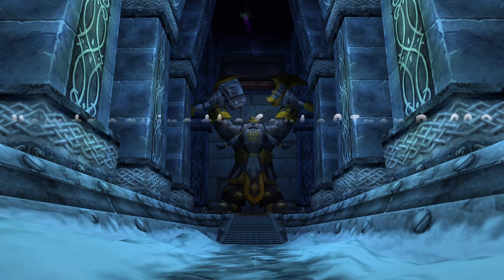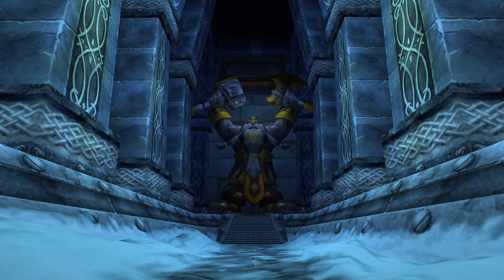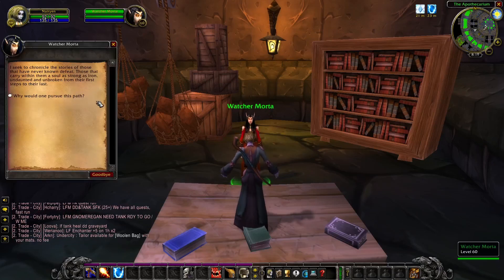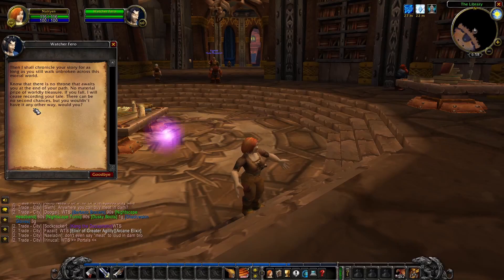Now, how to acquire the Soul of Iron buff. With the implementation of the buff, Blizzard also added two High Elf NPCs. On the Alliance side you can find Watcher Pharaoh in the Hall of Explorers in Ironforge, and on the Horde side you can find Watcher Mortar in the Apothecarium in Undercity. All you have to do is speak to one of the High Elf NPCs depending on the faction you are playing on, and click through a two-page dialogue. And just like that, you have acquired the Soul of Iron buff.